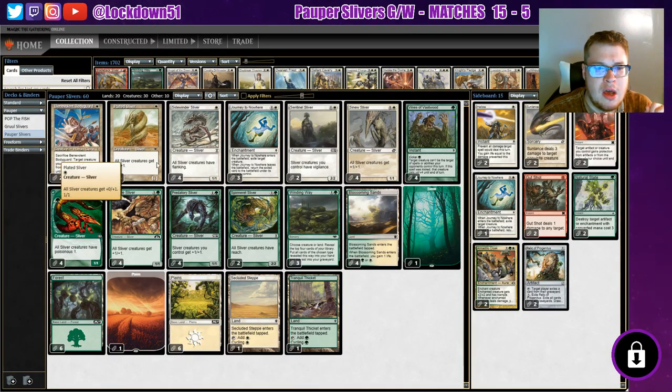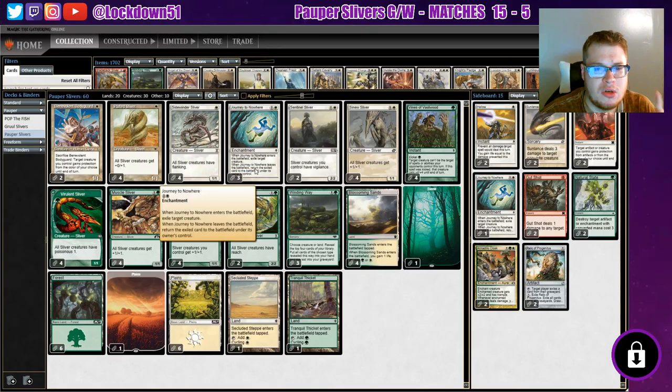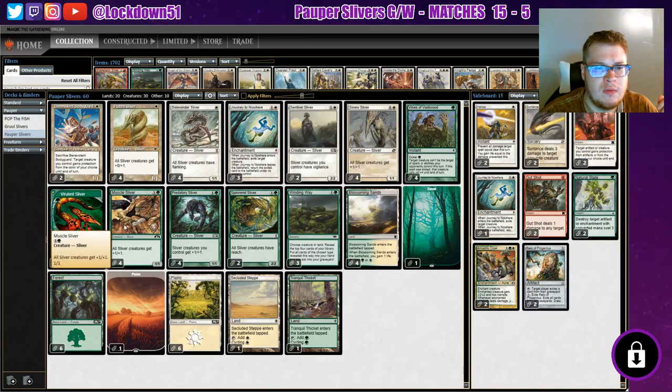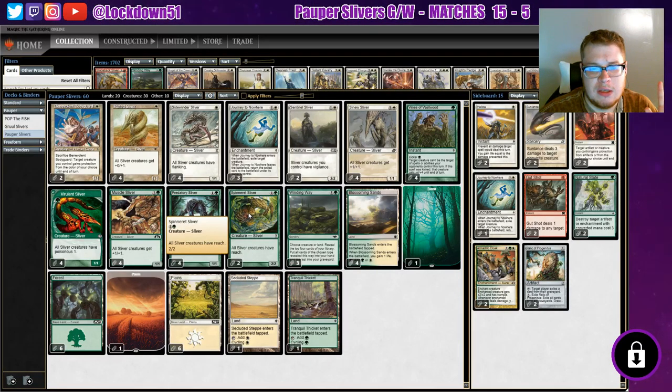Regular players have played Sidewinder and two Sentinels - I might drop one Sentinel to add in another Journey to Nowhere. I cut back to three Journey to Nowhere; I was playing four and it worked pretty well, but three is okay. As for the sliver suite: four Vines, four Sinew, four Virulence, four Muscle, four Predatory, and two Spinnerets. I almost want to go to three Spinnerets - every time I'm up against flying creatures I can never seem to pull into it when I need it. Two feels like a healthy number, though I might keep one more in the sideboard just in case.